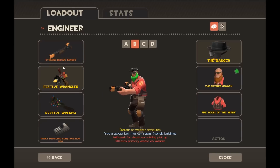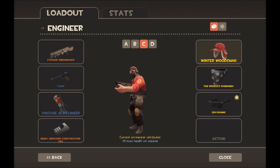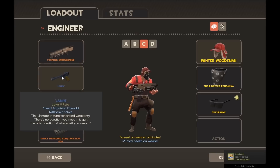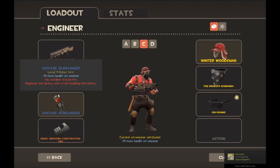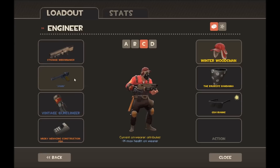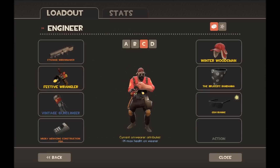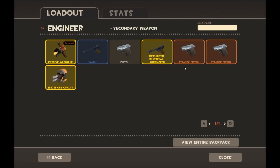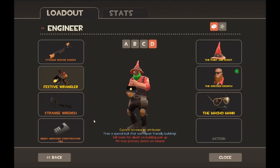For Engineer loadout B I've also got the Rescue Ranger, the Wrangler, the Festive Wrench, and the PDA so I can heal my sentries from really far away — all rhymed there. I can control the sentry, move it around, and aim at certain things. My Festive Wrench just makes it a little bit better than the normal one. Loadout C is my assassin set — the Widowmaker deals loads of damage if you can hit people with it, the Pistol for extra firepower, and the Gunslinger for mini sentries, which pairs really well with the Widowmaker.